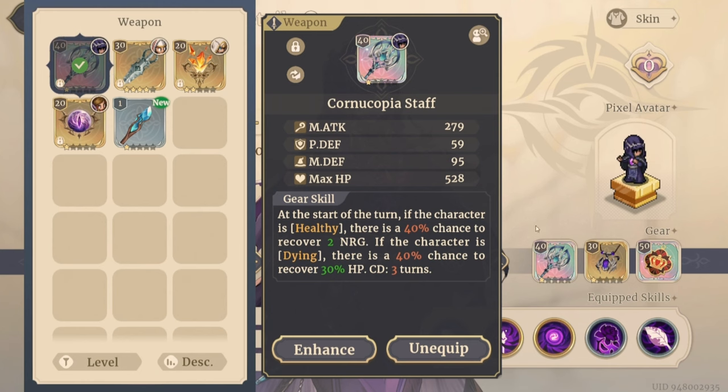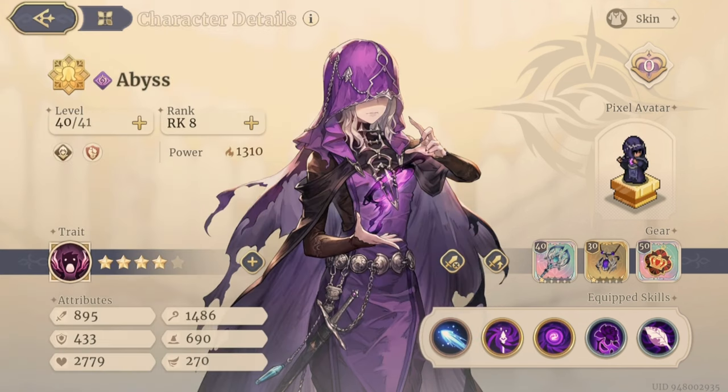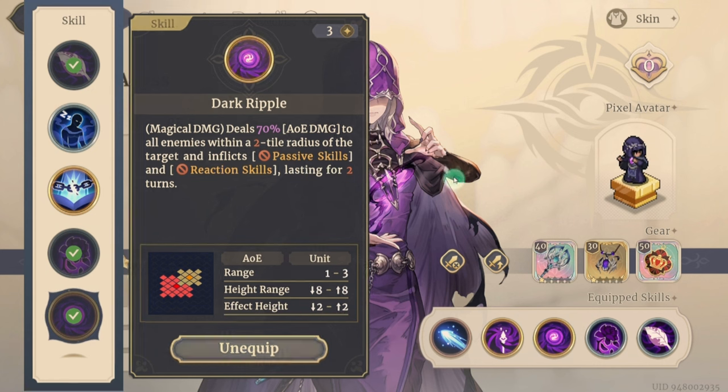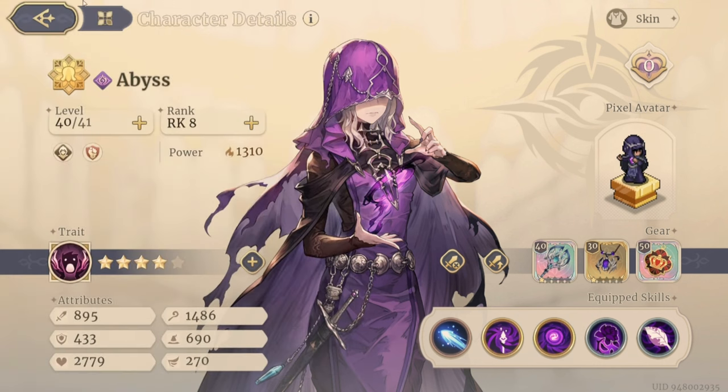You're going to be heavily using Shrapnel, which is very important for Abyss. This staff has a 40% RNG chance to receive it. You're going to be using her at the end when going up against Samantha, and you want to use the skill Dark Ripple. Make sure you don't waste the three energy — make sure she has energy, because towards the end when Samantha is about to die, you want to use Dark Ripple to prevent her from regaining health.